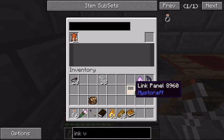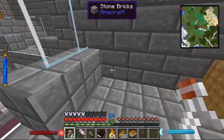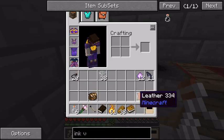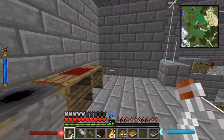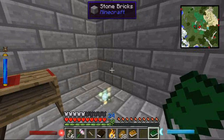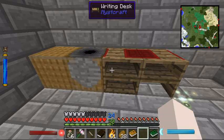Next we need to put them into the bookbinder. One link panel and a leather will make me the descriptive book I was looking for, but there is no chance I'm going to use that without a linking book. According to the wiki, link books are actually simpler than I realised — I don't need the bookbinder for them at all. It's a shapeless pattern with the same ingredients as the descriptive book, and that gives me an unlinked link book. To link it, you just look at a spot and right click, and now it's linked to that spot.